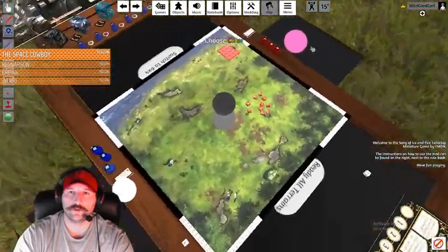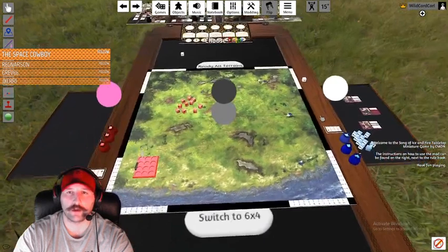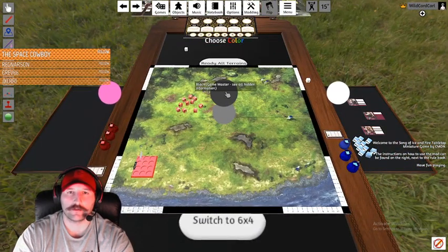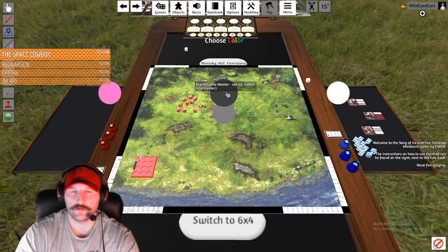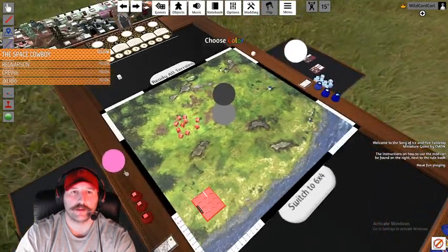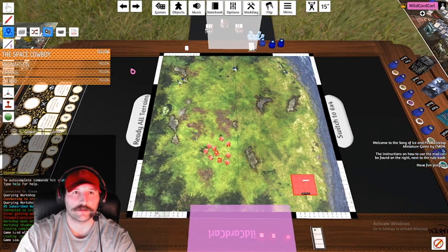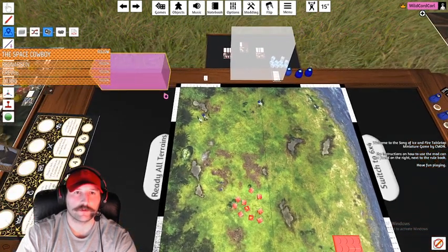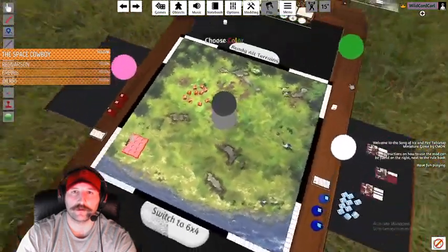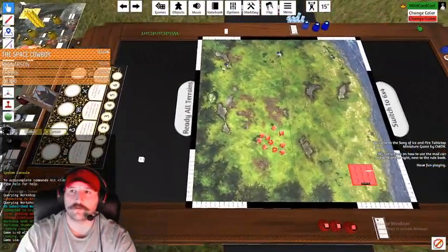Looking at the hands here: you can add more hands for a multiplayer game. Right now there's white team and pink team. Black is the game master, which only the host can be, and gray is spectator. If you want to play a three or four player game, go to zones, click Hands, click and drag, right-click to change color, and now you've added another player — someone can be green, for instance.